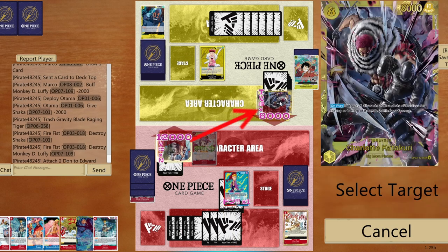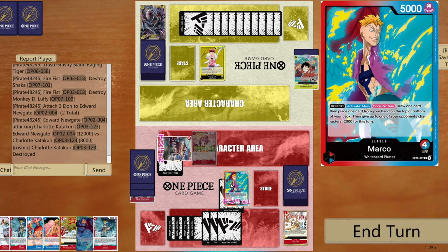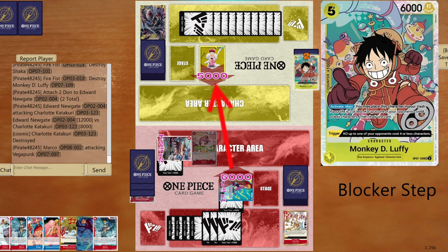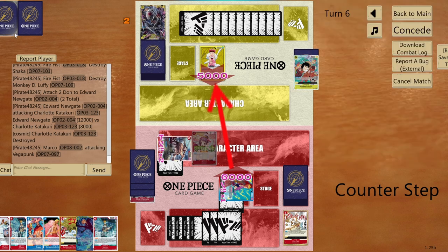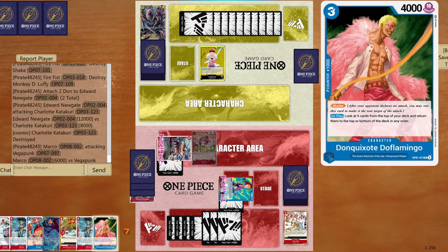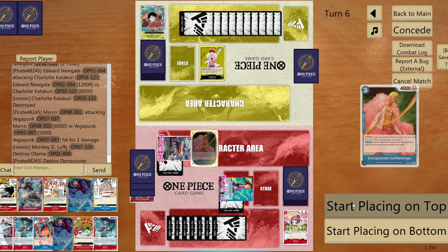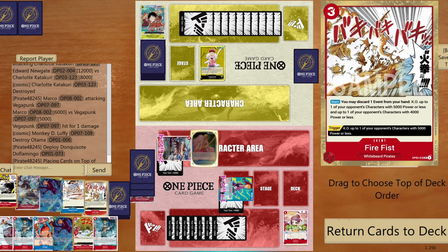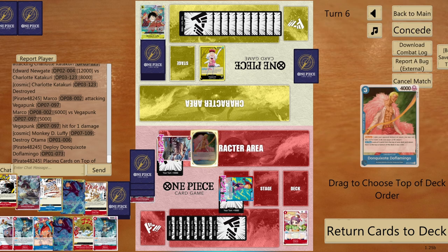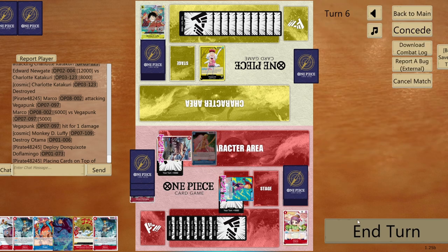Opponent has two cards in hand — can go up to 12000. I attack with 8000 needing them to counter, then go six to life. They can bring back Luffy to pop O-Tama, but limited value. Play Doffy, look at top five cards, grab Radical Beam, set up back-to-back Newgate plays. Keep Pilaf, draw Sanji and bottom deck him. End turn.